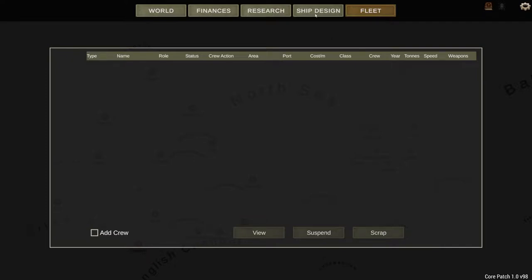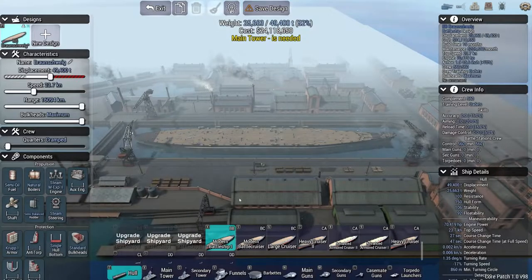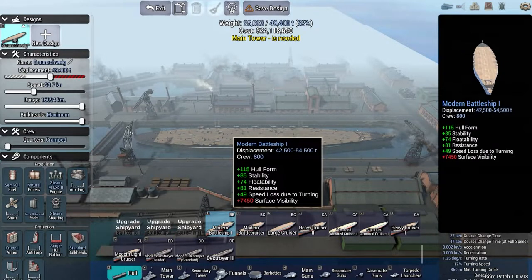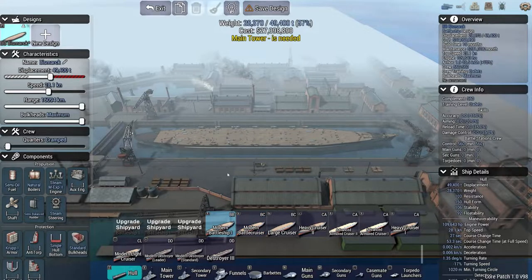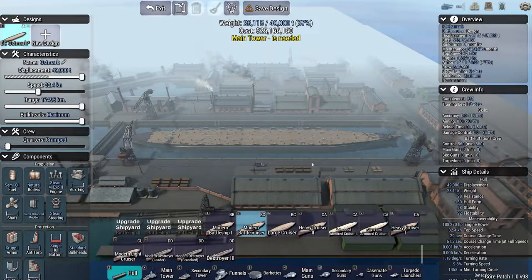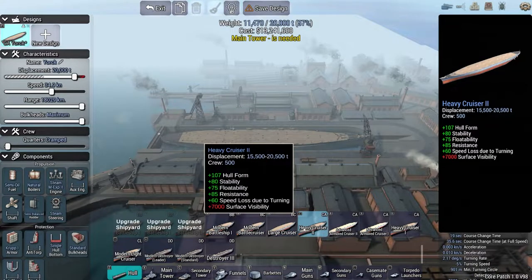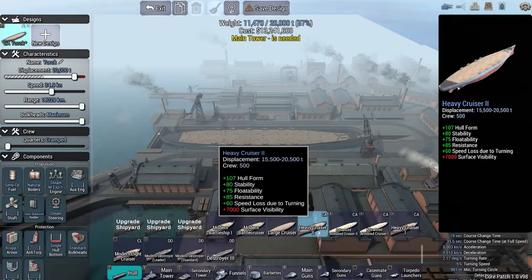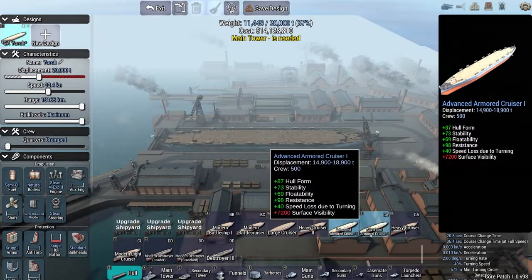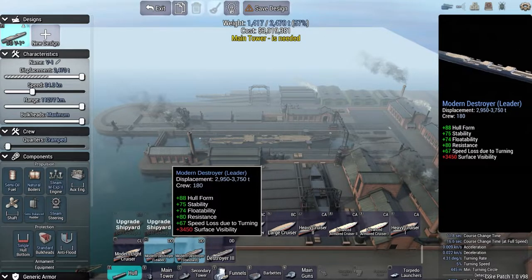Ship design in this game is actually very cool — you get to do a lot of interesting stuff. We're in the year 1930, so we have access to a modern battleship and a modern battlecruiser. We've got tonnage limits here: 49,400 tons max for this hull configuration. Heavy cruisers, large cruisers, advanced armored cruisers, modern light cruisers, modern destroyer leaders, and modern destroyer standards are all available.